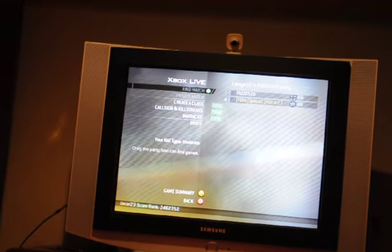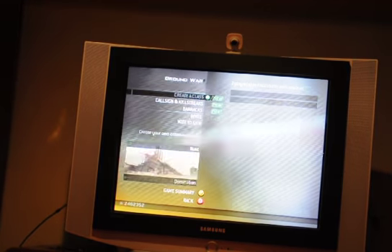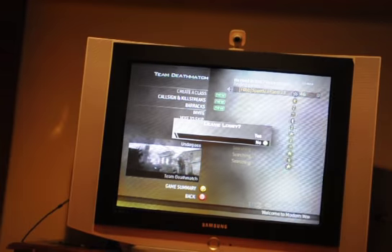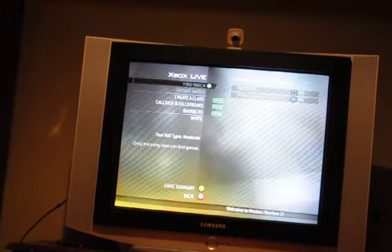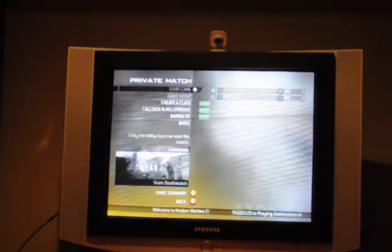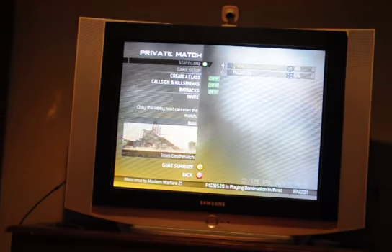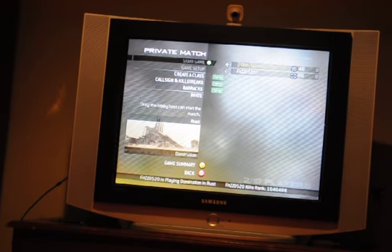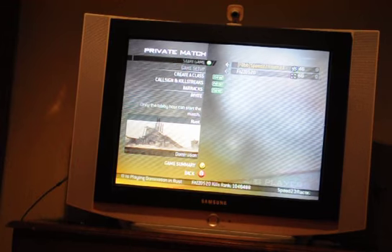Fitz, you can start it up. He has to find a match, and then he backs out, and then you have to back out of a public match. Now he switches to a private match and changes the game settings to what he wants.